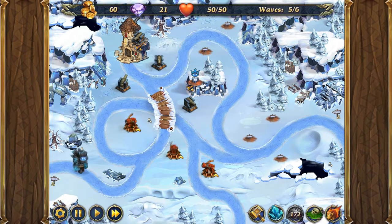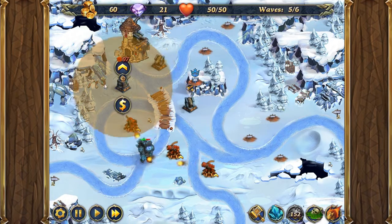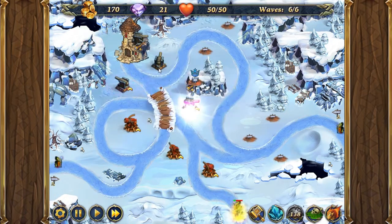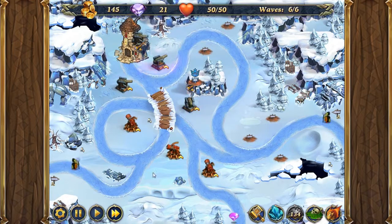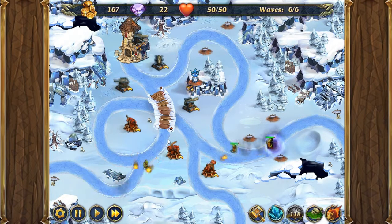Now that the turrets are upgraded, we're going to upgrade these three cannons here to level one. These cannons are just for extra protection in case anything does break through the turrets, which they shouldn't at this stage.